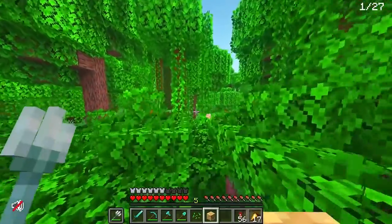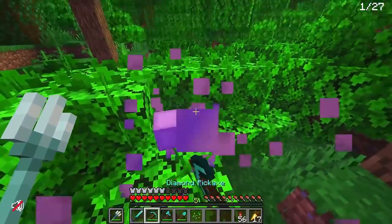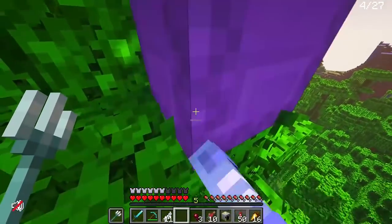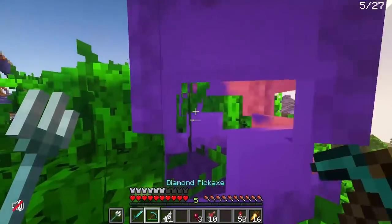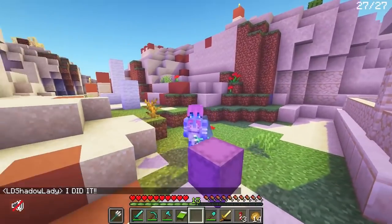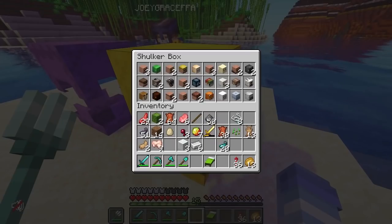After the defeat of Zornoth, Joey and LD Shadow Lady actually went head to head in a battle to collect heads, which means they both went on a murdering spree of animals and villagers across the server — which was pretty horrifying but also really fun to watch. LD Shadow Lady finished first, so that means Joey actually has to build a new tower in her empire, which will definitely be a great build to watch.